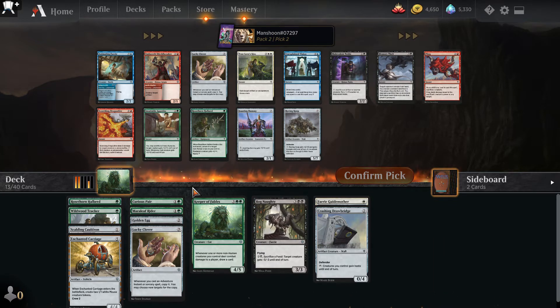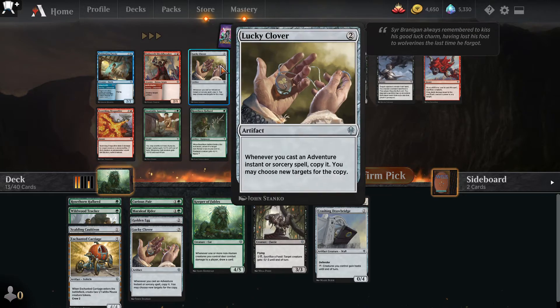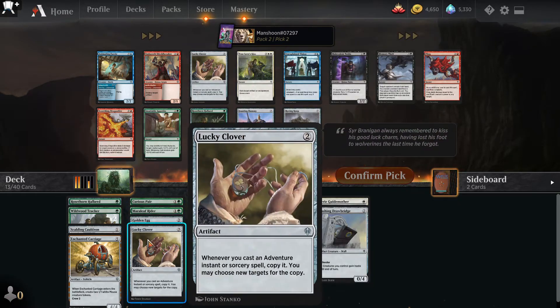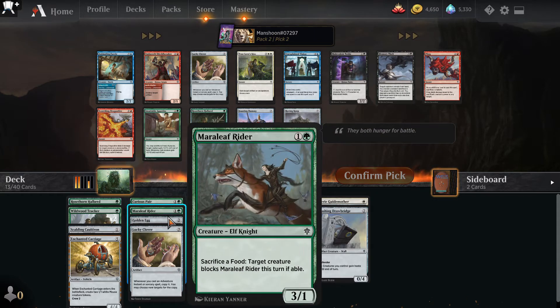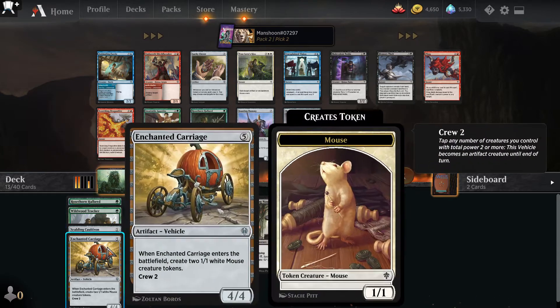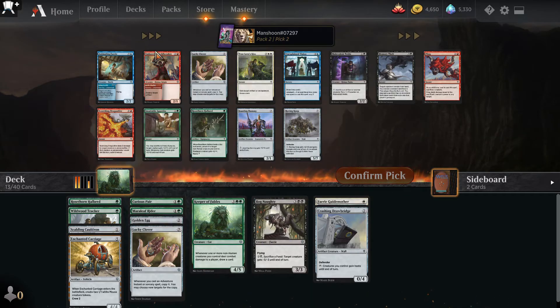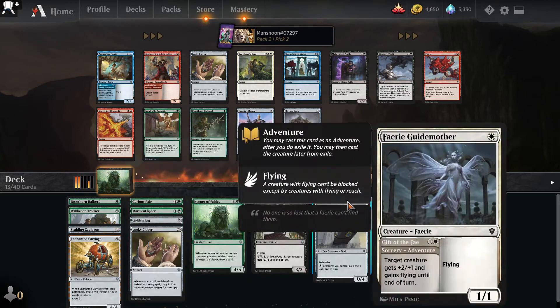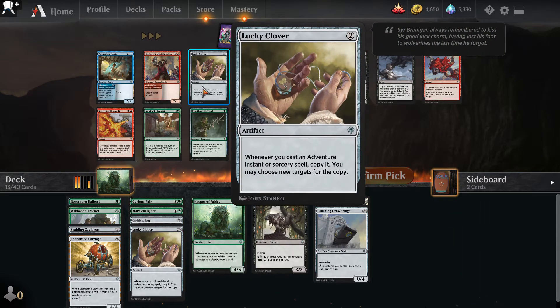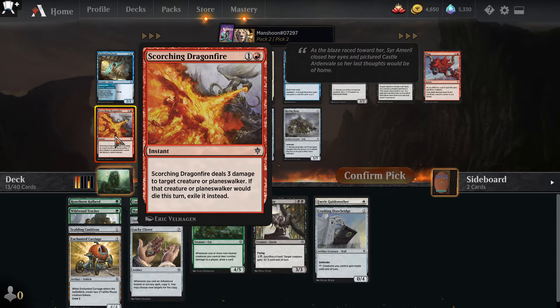I feel like I didn't see a lot of good red. Can I pass on the Dragonfire? This card is going to make my deck as long as I get the synergies. But what is my deck trying to do? I think it's trying to be big, stompy, and aggressive. I don't have a lot of early drops. I want this Dragonfire. Animating Fairy — got some artifacts for it. I'm going to take the Scorching Dragonfire.